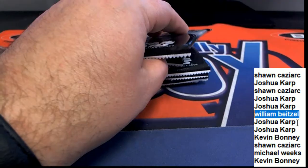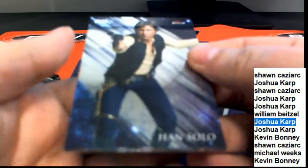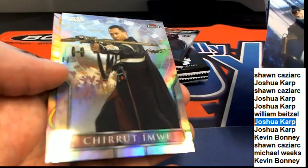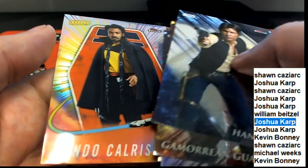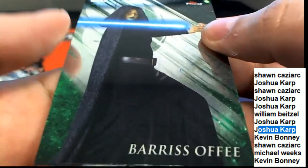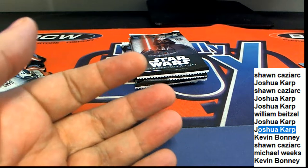Pack number seven for Josh K. Got a Han Solo, got a Chewbacca, a nice Refractor, and a Lando. Pack number eight for Josh — Boba Fett Refractor!